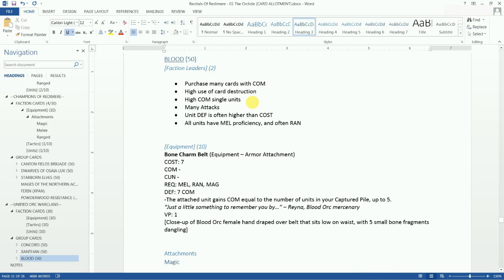They're not as much of an organized faction group like the Xanthan Orcs. Their single units can be very strong on their own, but they don't gain big advantages from being in groups. Like the dwarves were defensive with lots of evade cards, the blood orcs will have more attack cards than evade. Unit defense is often higher than cost because they're savage warriors — very adept at fighting, hard to take down.